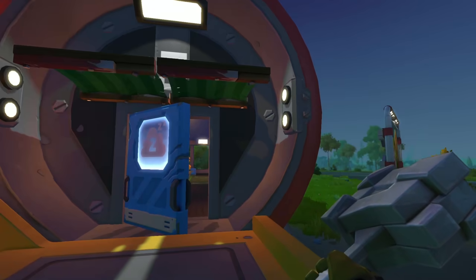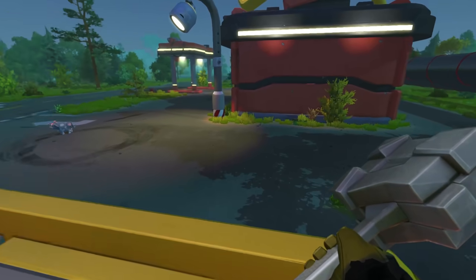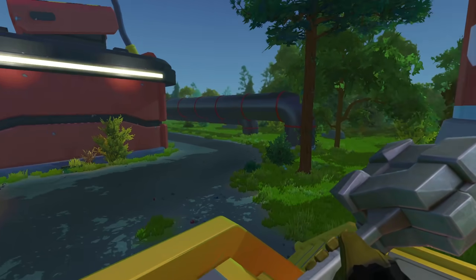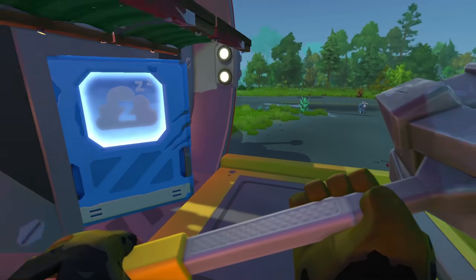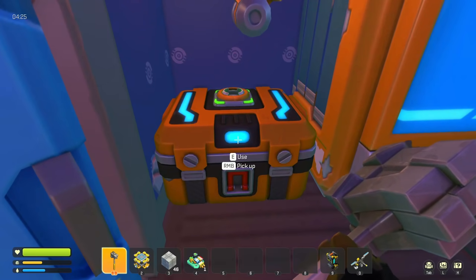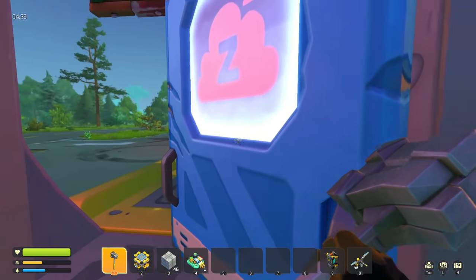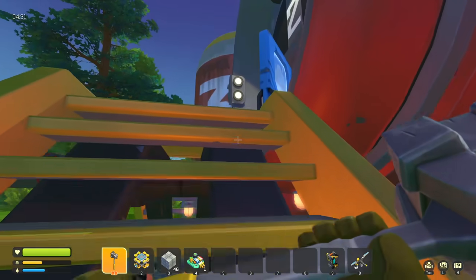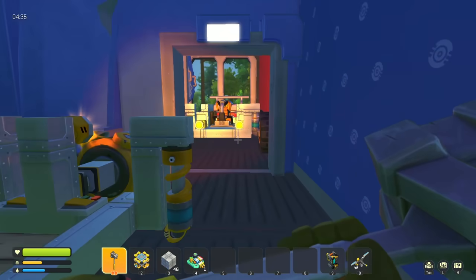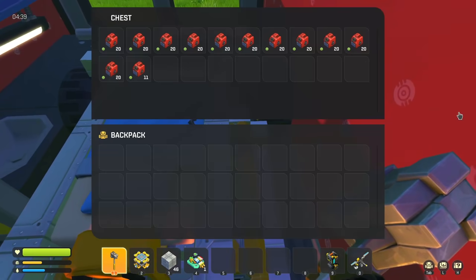We're back with some more Scrap Mechanic Survival. I've been super busy trying to get some more stuff done. I did a lot of underwater activities since the last episode - I got about a hundred glue clams. I got a bunch of those and about 200 oil. The reason I got 200 oil is to prepare us for today's episode so we can go explore without thinking about anything.